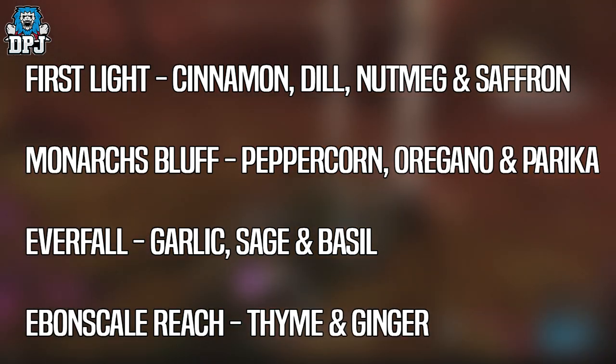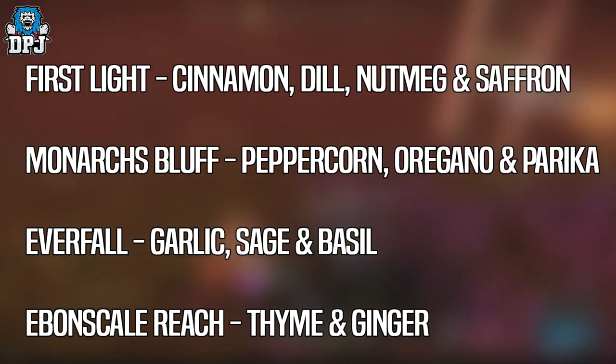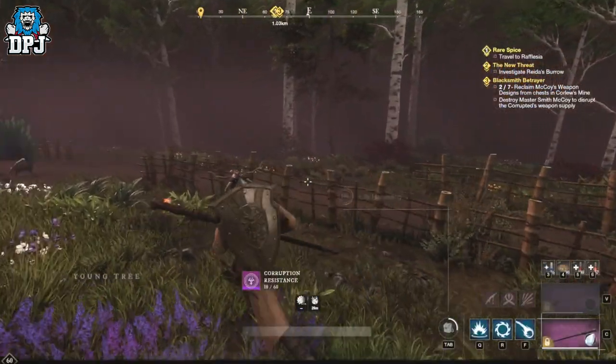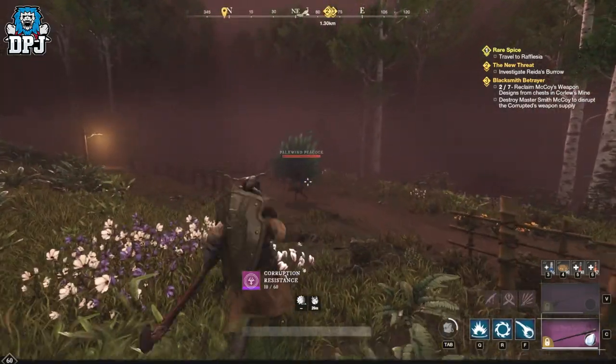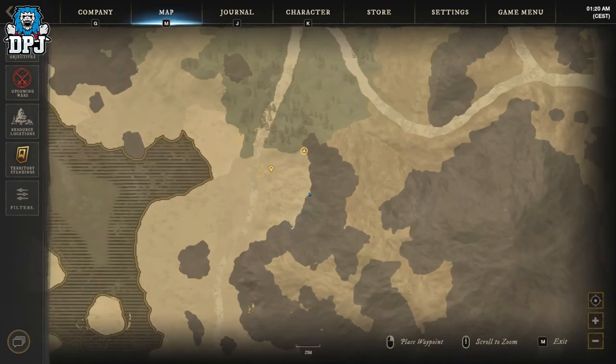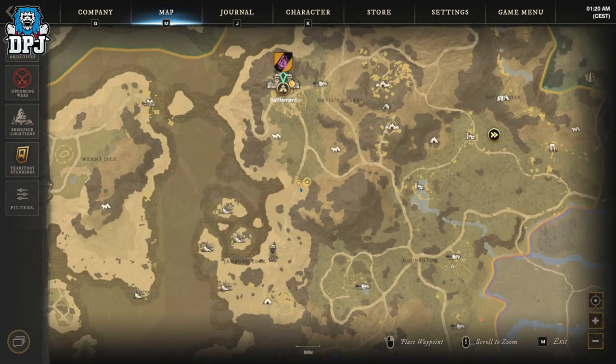Check your server's prices on these herbs too — if prices are high on some, you may as well travel to those farms to be more efficient. All farms today have many herb plants, but the best is definitely Ebon Scale in terms of quantity.